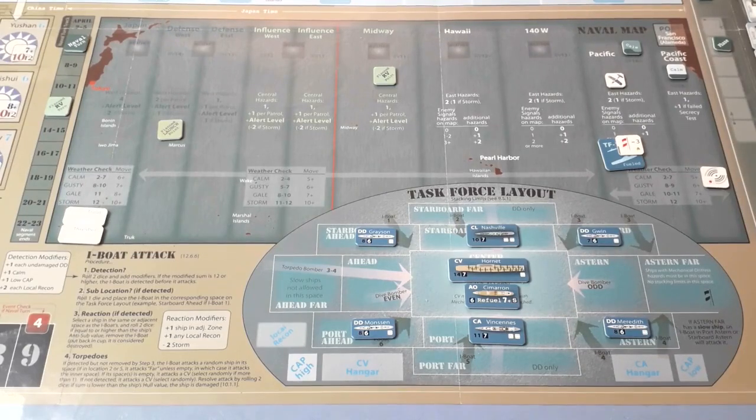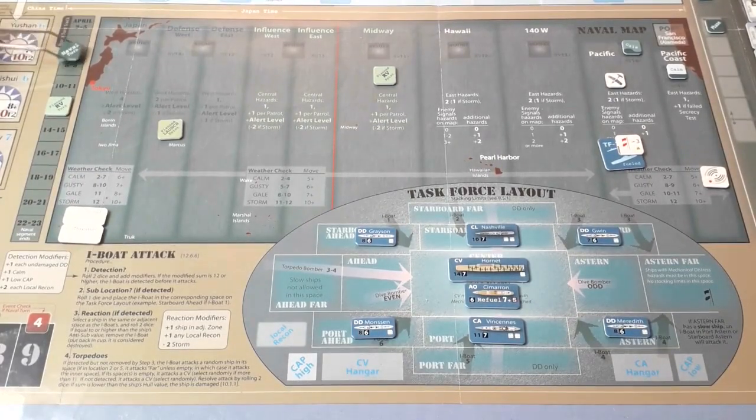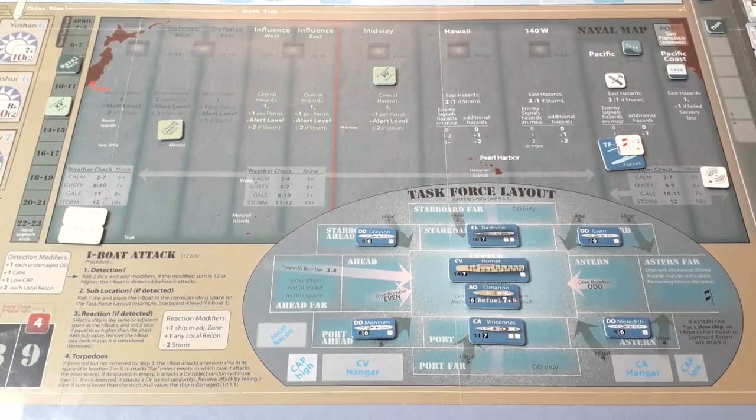So that's the hazards phase. Next is refueling — we're still fueled up, so that's the end of the turn. We've got two more turns before the planned rendezvous — we'll get a plus three to our die roll if we roll on that turn.